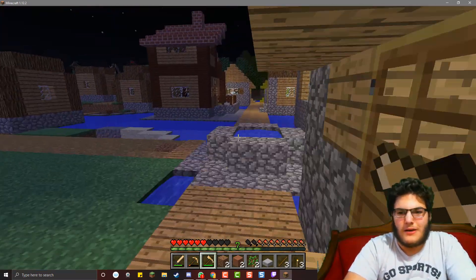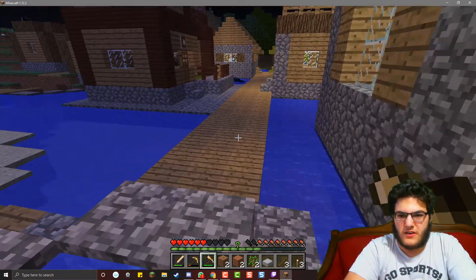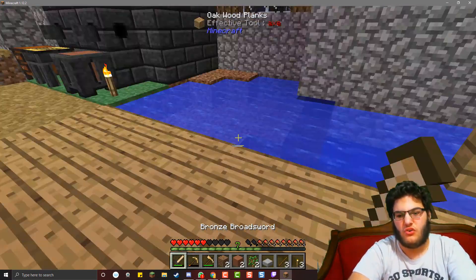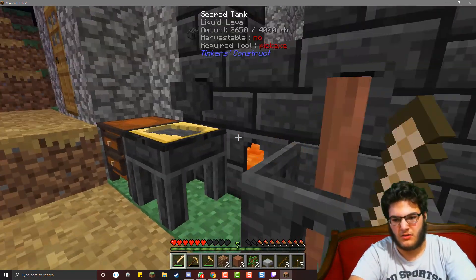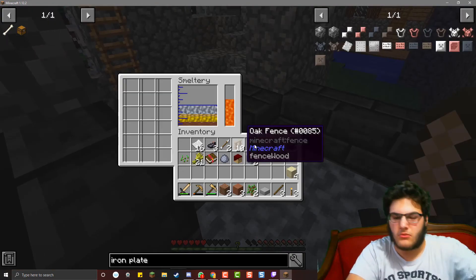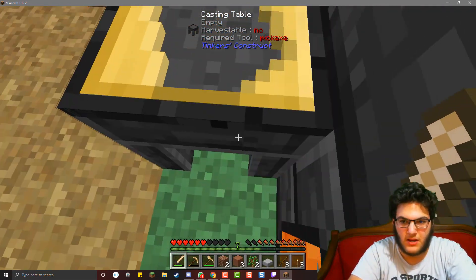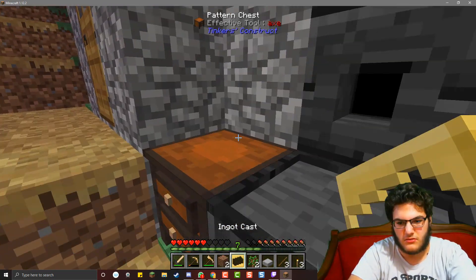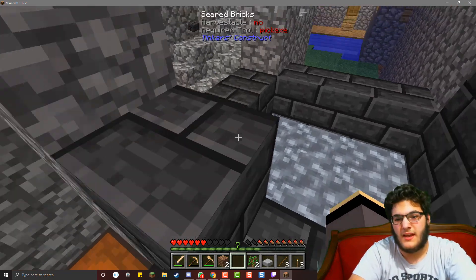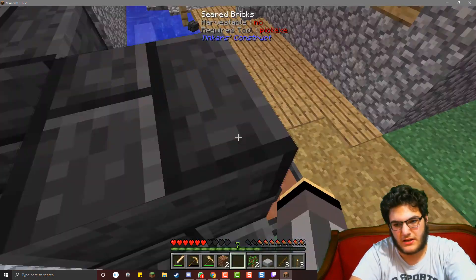Hello everybody, welcome back to Revolving Technology. I haven't been doing much - I've been getting the clay out of my smeltery because I got some gold and I made an ingot cast. So that's fun. Now I can get everything out of my smeltery.